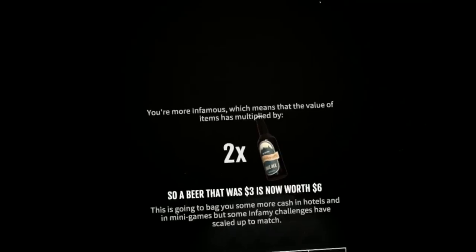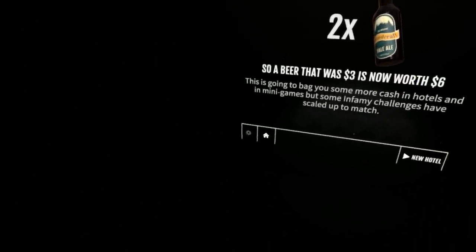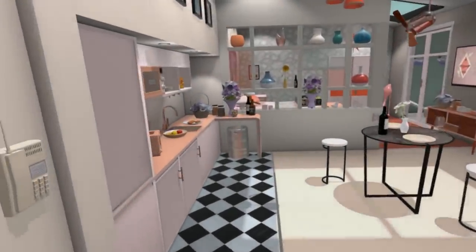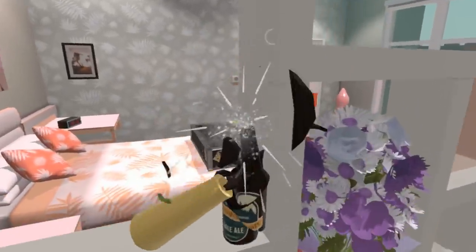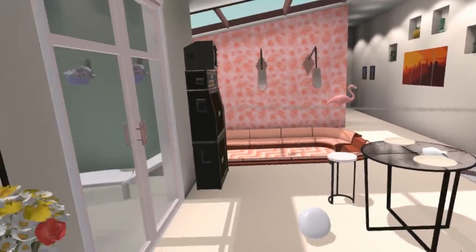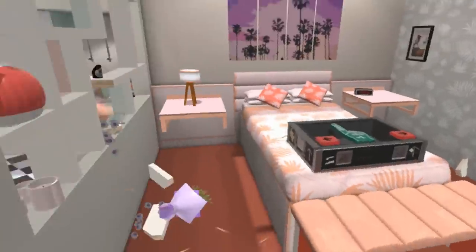You're more infamous, which means that the value of items has multiplied by two. So a beer that was three is now worth six. Let's go straight into this new place and see what it's all about. Smashing stuff gives me more money. Jack Daniels — hold on, don't need that crap. Let's get this gun and shoot a couple of ricochets in here. I didn't know if that actually did anything — I don't think it did.